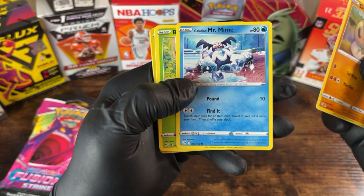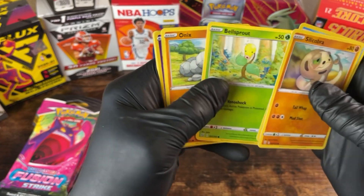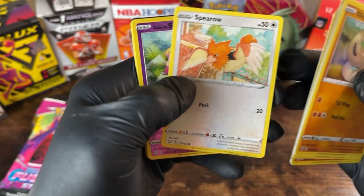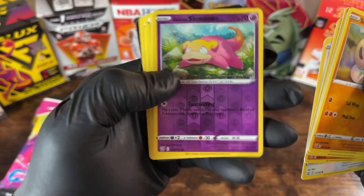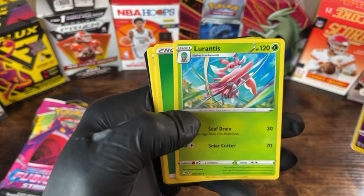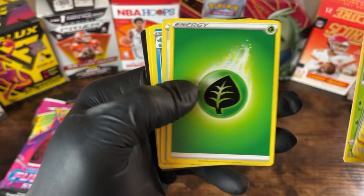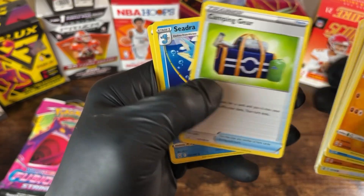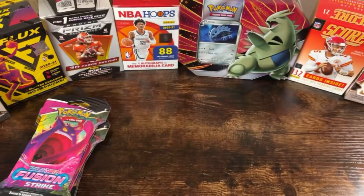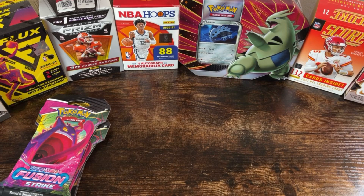Silicobra — cool. Mr. Mime — there you go, I think that's my first Mr. Mime. Bellsprout. Onyx Sparrow — that's a shiny. Slowpoke.